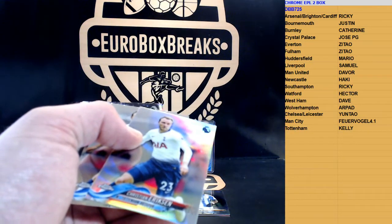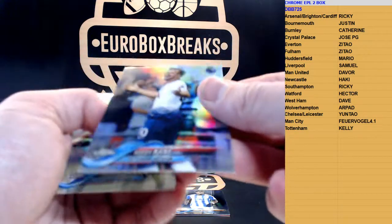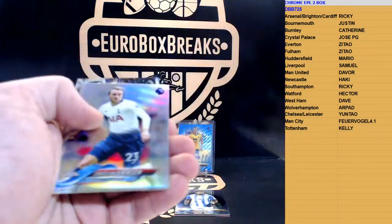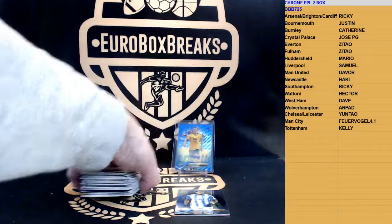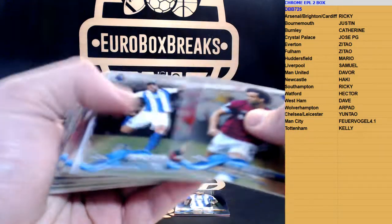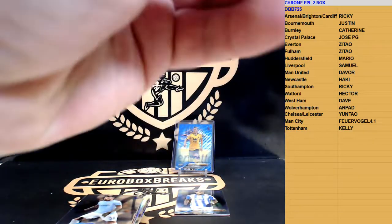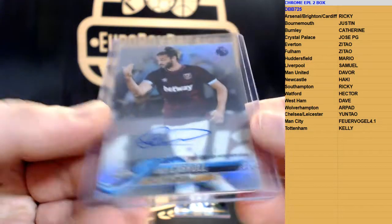We got Philippa Anderson, we got Harry Kane - there could be a variation, I'm not sure, maybe that's a variation. It is a variation - Harry Kane variation, one per case. Refractor of Eriksen, Lukaku, we have Mooney, and an autograph - Andy Carroll for West Ham. West Ham United.